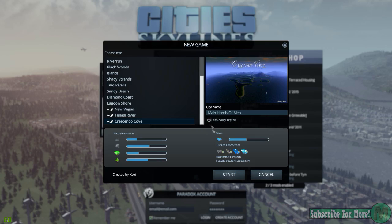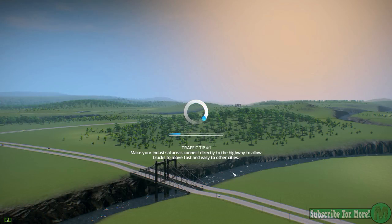I don't want left-hand traffic because it will confuse the crap out of me. And we have outside connections: highway connections, train connections, ship connections, and plane connections. Suitable area for building is 51%. Alright, so here we go. We're going to jump into the game and we're going to start building our city.